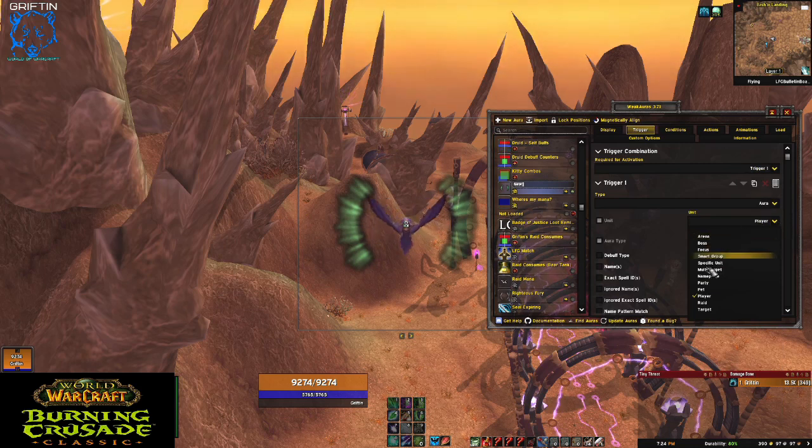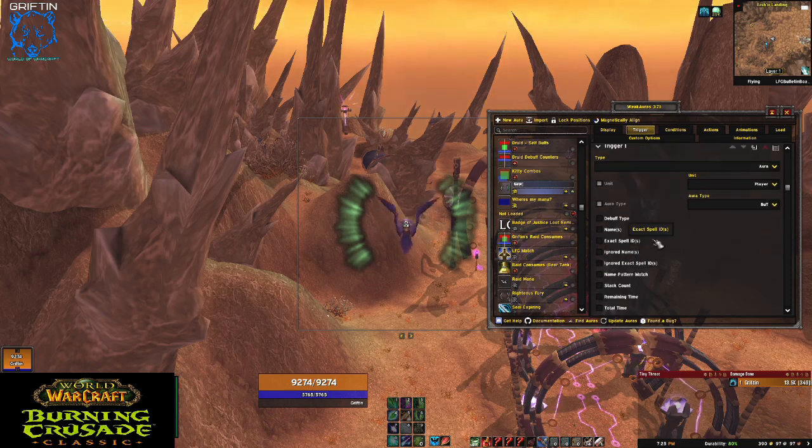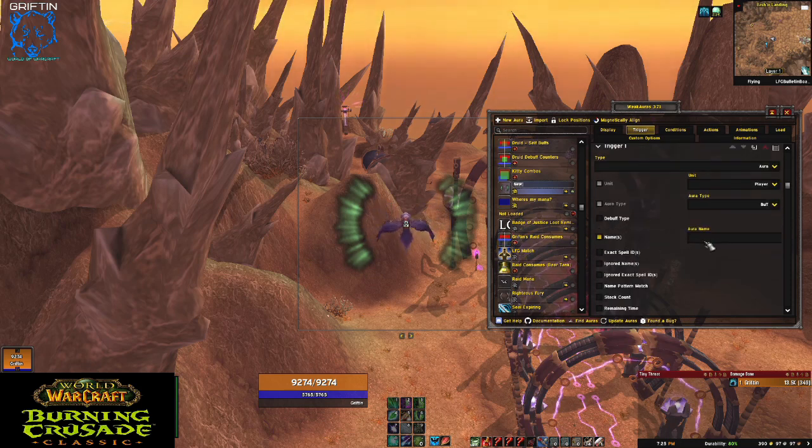This includes debuffs as well. I'm obviously going to be choosing player, but you could choose target — like if a target gives itself a buff you might want to know. We're going to focus on ourselves and on a buff. We're going to use the name of it: it's called clear casting. This symbol right here is going to represent the spell, but as you can see there's more than one — it says there's four. That means this is going to fire on any of those four clear casting spells.